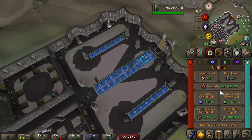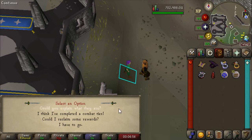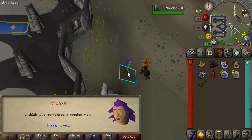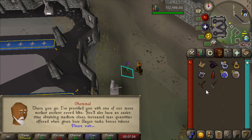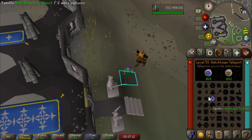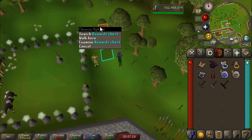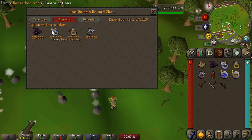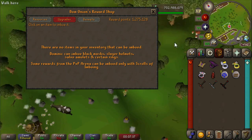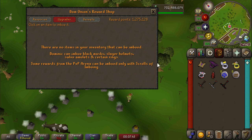I wonder if he's going to give me the XP Lamps again — probably not. I've completed all the Medium and Hard Combat tiers, but it doesn't look like he'll give the XP Lamps again. Now that we've done this, it costs half the amount of reward points at Nightmare Zone to imbue my ring. I started with only about 400,000 to 500,000 NMZ points and now we've got almost a million Nightmare Zone points for free, just by un-imbuing before claiming the Hard Diary. If you don't un-imbue before claiming the Hard Combat Diary, it will give you half points for un-imbuing as well — just a cute little trick.